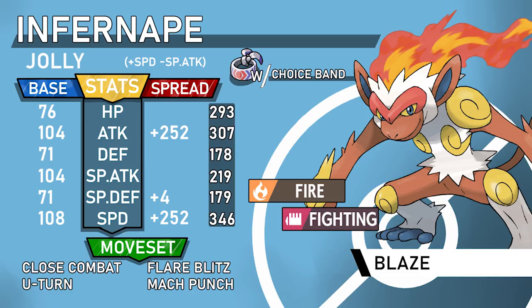The big thing Infernape has over Blaziken is its speed tier, which is faster than Garchomp, and also Mach Punch, which is nice for picking off Weavile, a weakened Breloom, or a Swords Dance-boosted Scizor at around 20% HP. The moveset is Close Combat, Flare Blitz, U-Turn, and Mach Punch. I think you should always run Mach Punch on Choice Band.